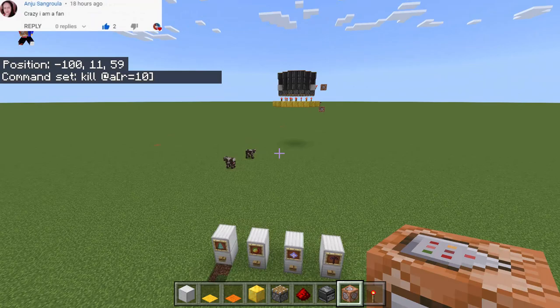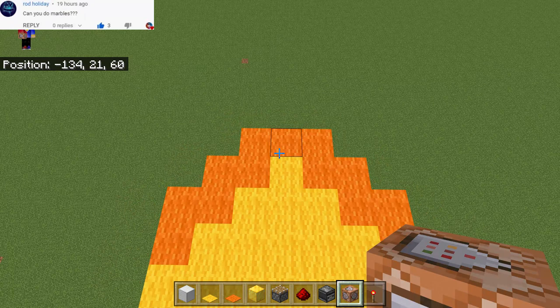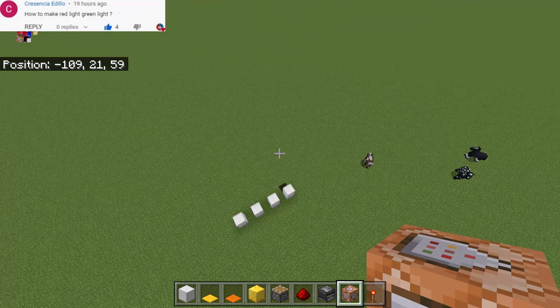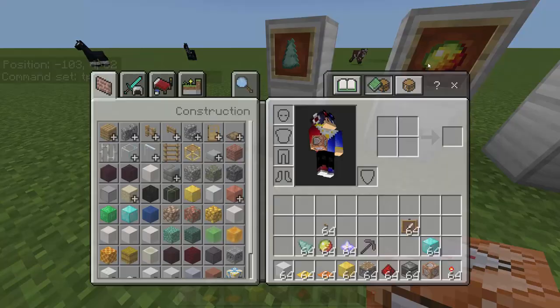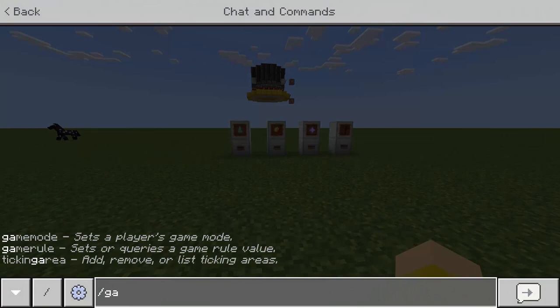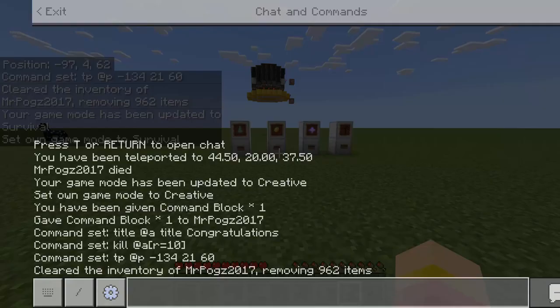Go back to the shape selection area and place a command block. First note your coordinates — for example, negative 134, 21, 60. Then add a command: tp at-p followed by those coordinates. Finally, cover the hole with a grass block, clear your inventory, and switch to survival game mode. Thanks for watching!